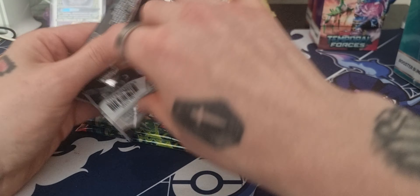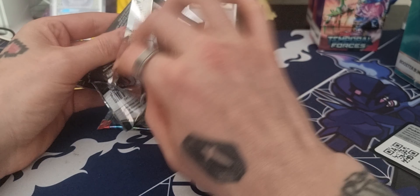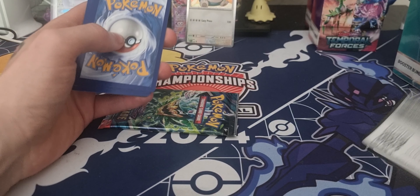I'd love that Tatsugiri illustration rare. We've been pulling illustration arts lately rather than anything spectacular. Pack two: Fighting type energy, a Porygon, a cute little Eevee — I'd love the Eevee illustration rare too — a Phantump, a Slugma, a Jamming Tower, a Glaceon, a Sandslash, a Phione reverse, a Hisuian Arcanine, and a Sinistea regular holo. That's fine — one EX so far.